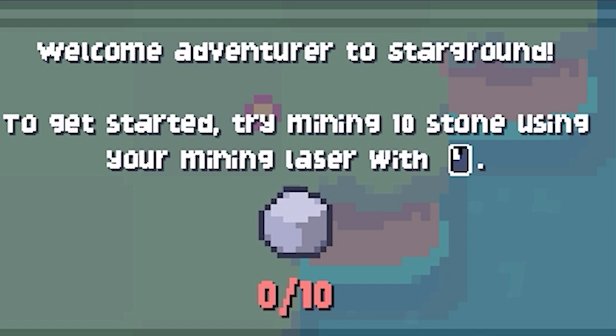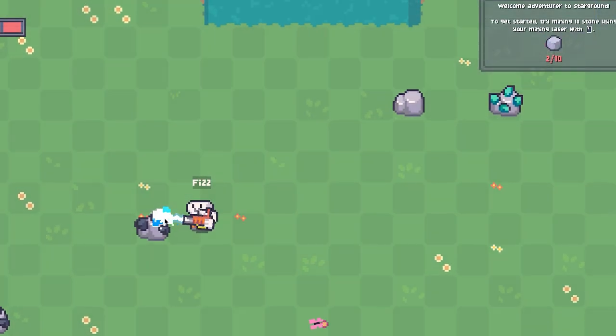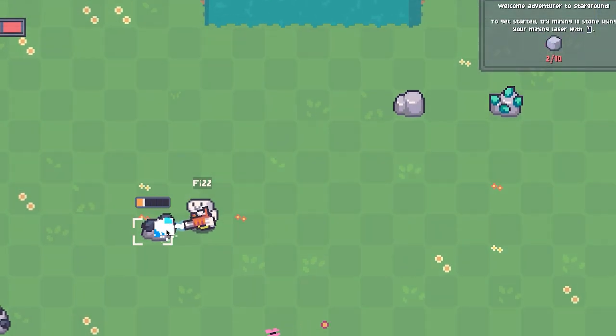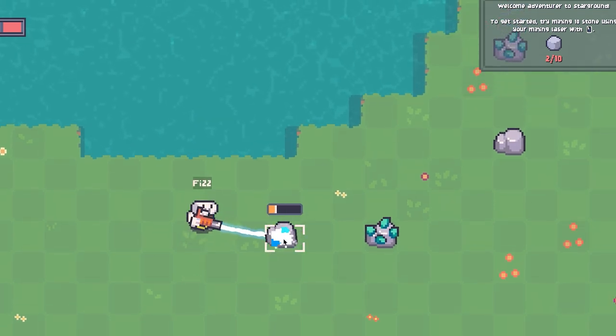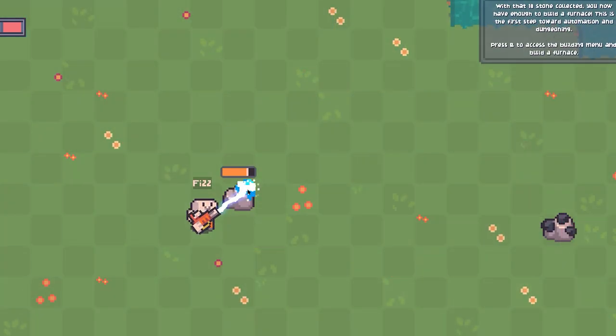Upon landing, Fizz was granted with their first tutorial task: mining stone with their laser beam. So off Fizz went, exploring the island and mining nodes until they had collected the required 10 stone.